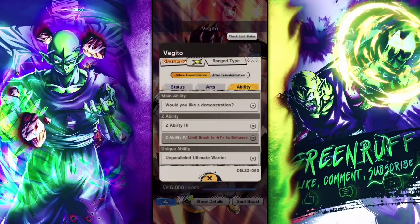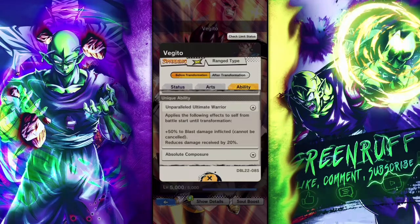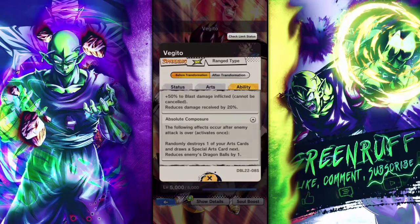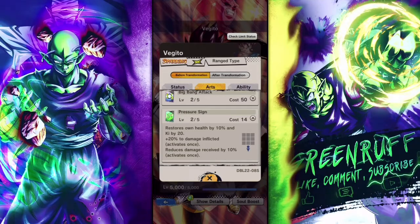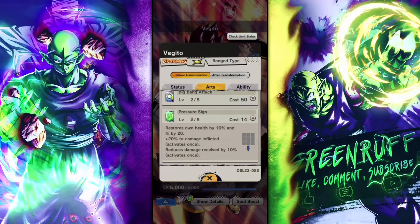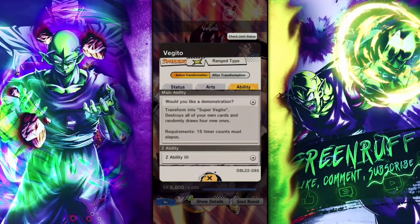We're diving in on yellow Vegeto. It's been a minute since I've seen people use him. Gogeta Blue is the better yellow fusion unit, but I want to deep dive with him since I don't have Gogeta Blue. Before transformation, he gets 50% blast damage and 50% reduced damage received by 20. Then this fire factor — after an enemy attack, once he destroys one of your cards, he gets the green card, and reduces enemy dragon balls by one.